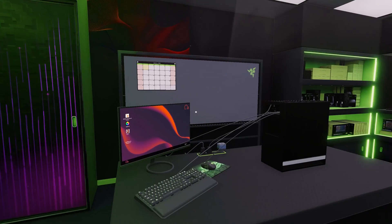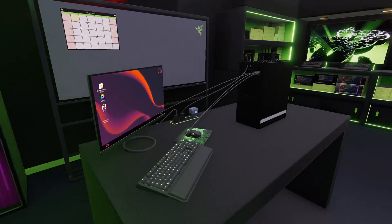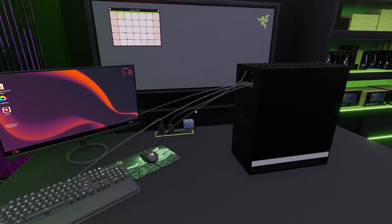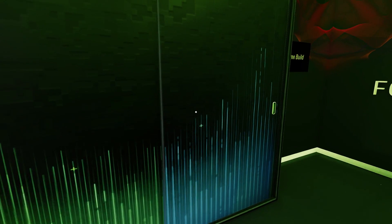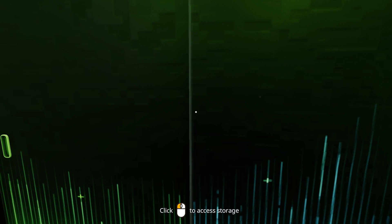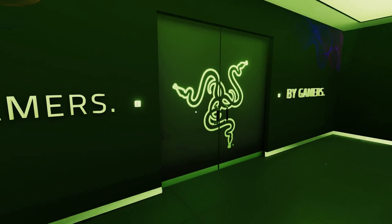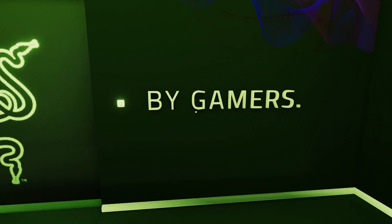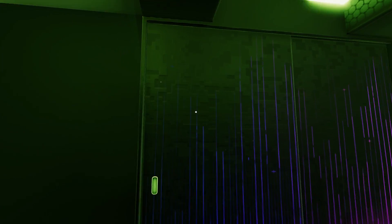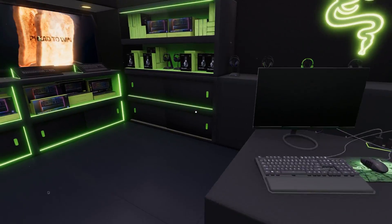Where's the Razer Toaster? Over here? That's not a toaster. Those cables look awfully taut — I don't like what's going on with those cables at all. So here we are, the Razer Workshop. This is storage, which probably just has a bunch of computers I've dumped in here. Don't look in there.